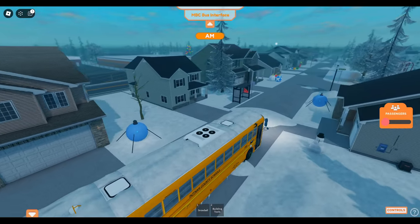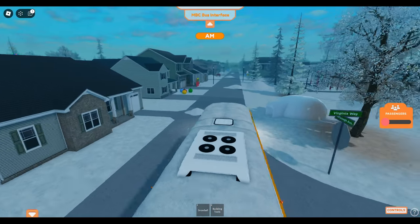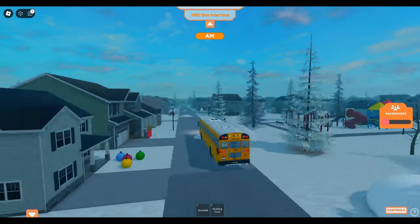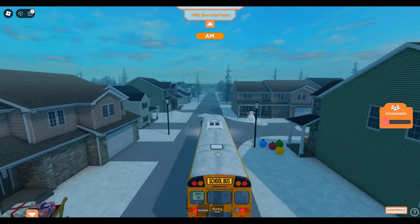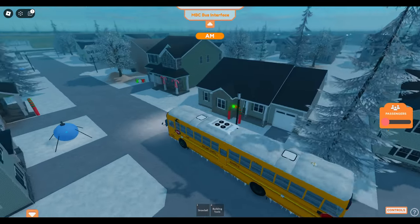Here's some of the decor. There is an igloo here — I will say the elf is not hidden in there. I thought about it, but you can't go inside of it anyway. Look at all those decorations around the houses.